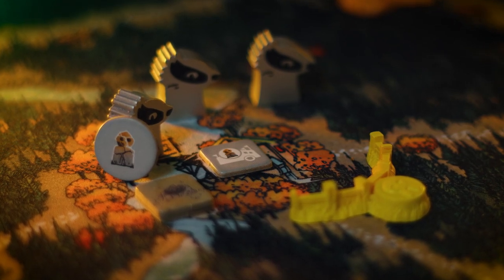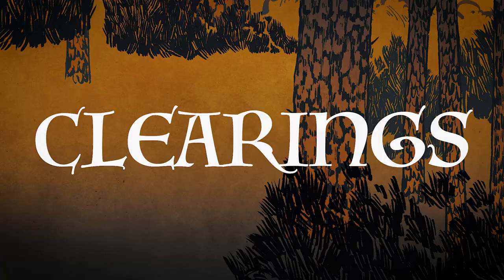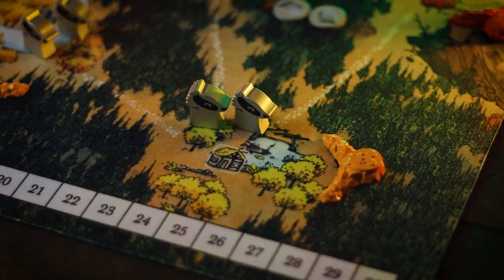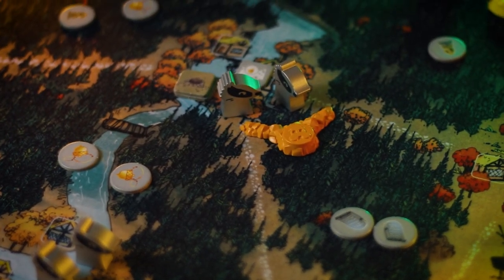It is extremely important for you to find easy spots to recover your relics. These will often look like clusters of the same suit adjacent or close to one another. Let's say you're trying to recover some idols this turn and your idol way station is in a rabbit clearing — spend those early moves to set up rule in other rabbit clearings before you get to that step of your retinue and recover those idols. It is a lot less risky to recover than to delve. When you're delving, always assume you're losing that card. But with recovering, you want to make sure you can recover as many relics at the same time as possible, meaning you want to have three of the same clearing of a way station ruled by your Keepers in Iron.